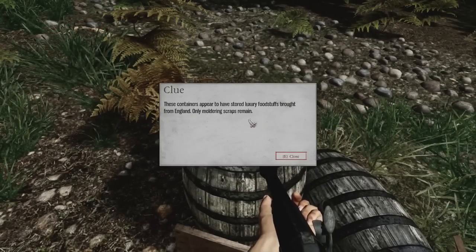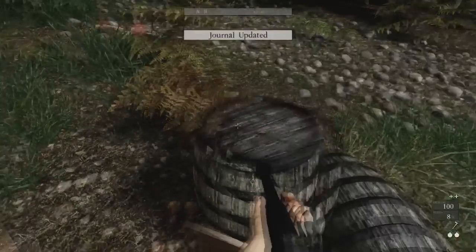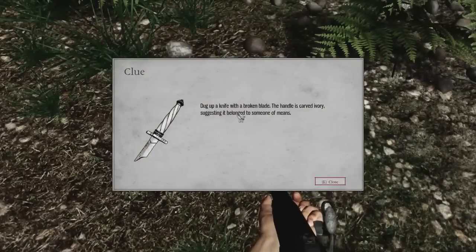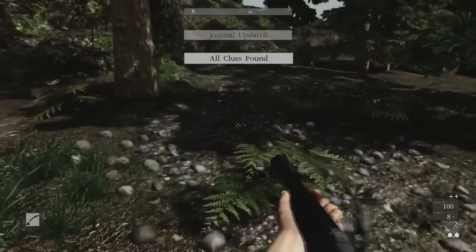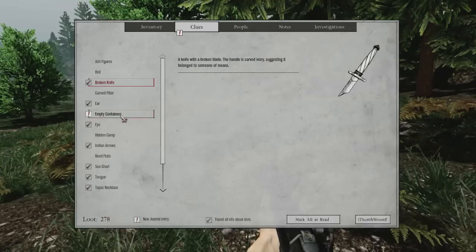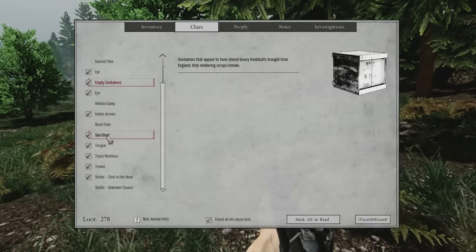We find a chest that apparently stored luxury foodstuffs from England — moldy remains, a broken blade, an ivory handle. All clues found! Really? Wow — I guess I've got nothing more to do here, except maybe during the dark hour.